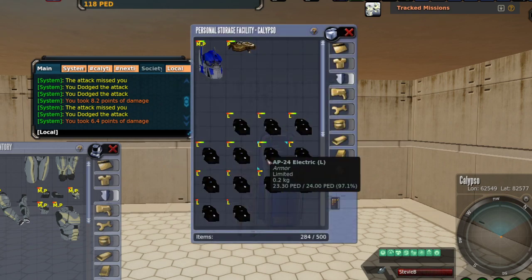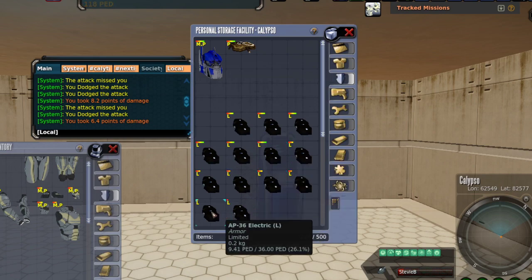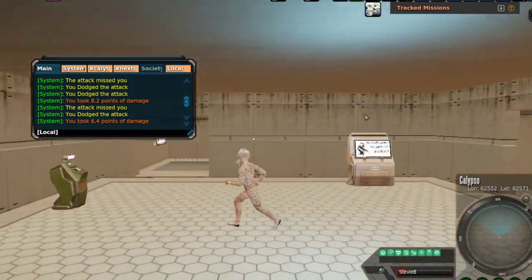It would be a total waste to use an AP24, AP30, or AP36. If they're not hitting me for 36, why would I need 36 protection? That's three times the protection I need. They're only hitting me for about 12. If they're only hitting me for 12, why would I use an AP24 that can absorb 24? That would be a waste — wasting money, wasting decay. That would be insane.